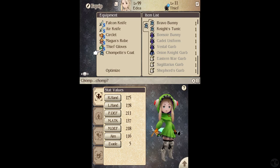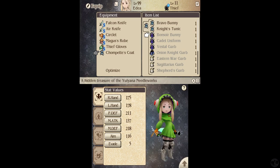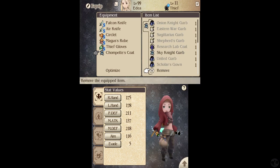This is probably the cutest uniform I've seen — the Chompette's Coat. It's literally a Chomper, it is so adorable, I love this one. We have the Bravo Bunny, the Knight's Tunic — which looks really good as well — and the Skynet Garb, which is basically a default. I just love the Chompette, I think it's adorable.